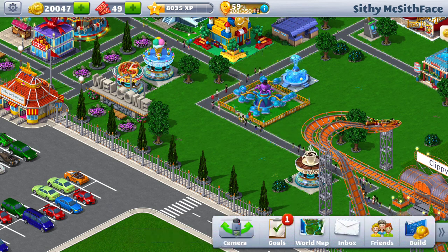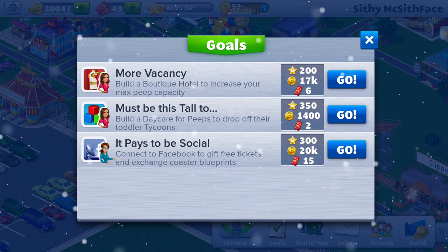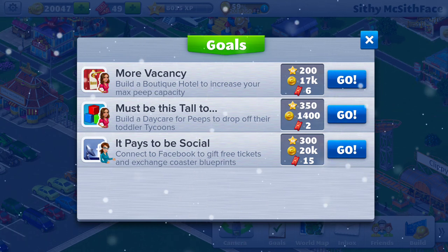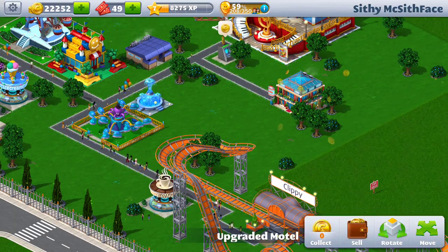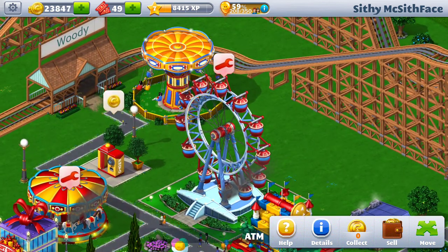The beauty of the game is that you can have goals as well. As you level up it gives you goals — for example, I need to build a boutique hotel, a daycare, connect to Facebook for other attractions, and things like that. I'll collect money; it looks like I get fees from my ATM.